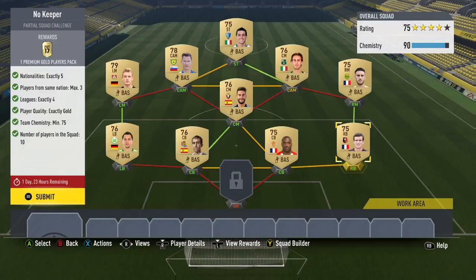Yo what's going on guys, it's Shabs and I'm back with another FIFA 17 squad builder challenge. This one is the no keeper challenge, and the best part is you get one premium gold players pack, so you can get anything in that pack, which is why I'm excited to do this. What you want to work with here is making sure the left mid, left back, right mid, and right back have full chemistry — it's easy because all you need is a strong link.